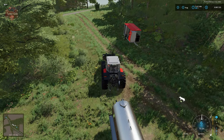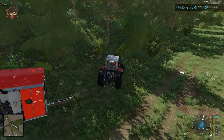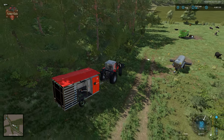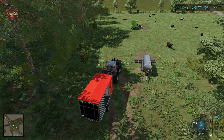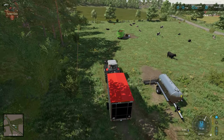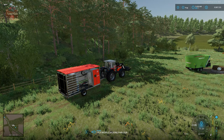When it comes time to milk our cows here in the cow pasture, we're going to make use of another custom piece of machinery that is included with the map - that is the mobile milking parlor. The way this is going to work is we need to bring the mobile milking parlor into the cow pasture and place it right there.